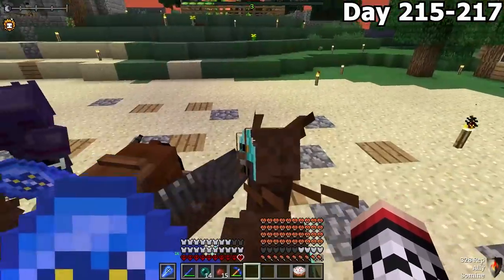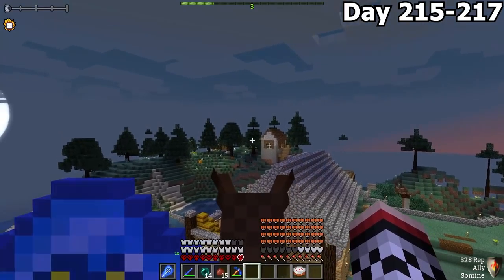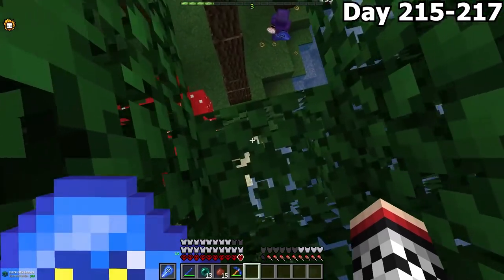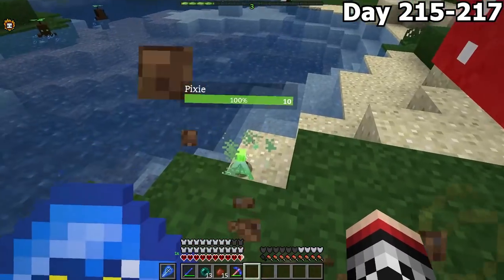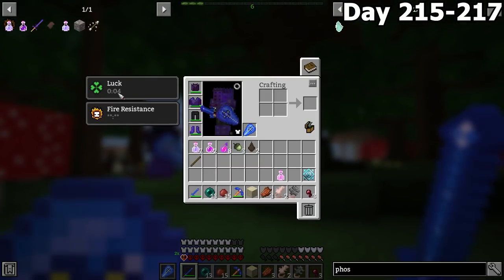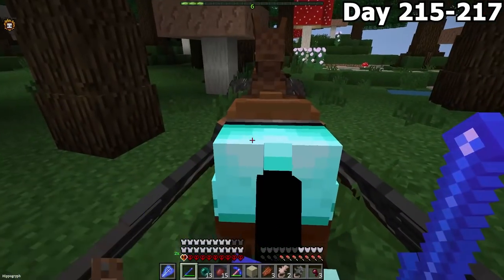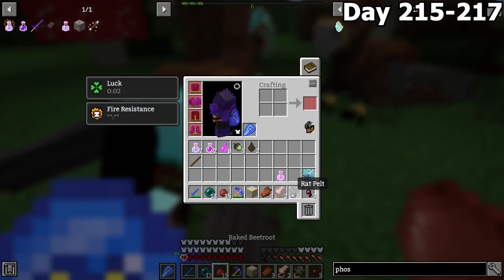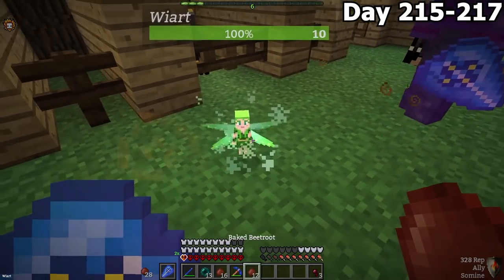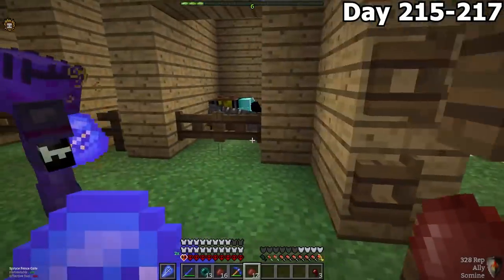On days 215 to 217, Forest and I were on a mission to find pixies. To tame pixies you need to provide them with cake. Once pixies are given cake, they can be tamed, and you can get custom potion effects from them. My pixie gave me luck, Forest's pixie gave him jump boost, but there are even some that can give permanent strength and speed — so we got a bit unlucky. After returning home, we had to punch the pixie to take the food away so it could sit down without flying away.